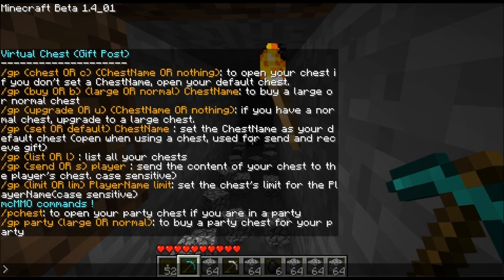I've already got three chests set up right now. As an admin, you can go and change these configurations. If you want to use this with iConomy, which I'm doing, you can set how much it costs to buy a chest — a small one or a large one. You can also set fees for opening the chest, in case you don't want it to be quite as powerful. You can also transfer items between players via the chests — we'll get to that in a bit — and you can set a fee on that if you want.